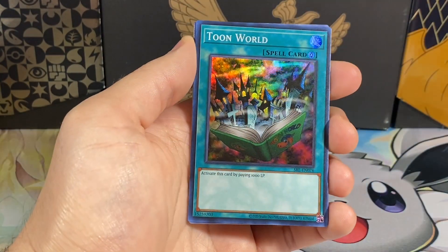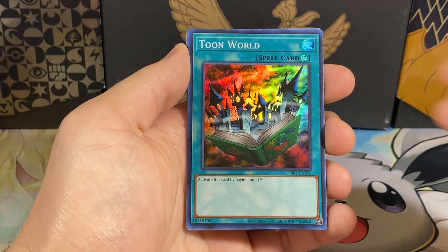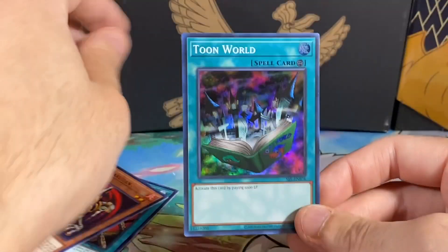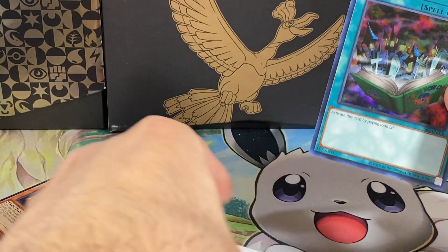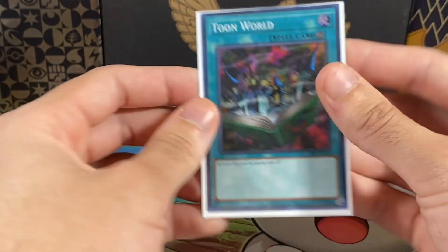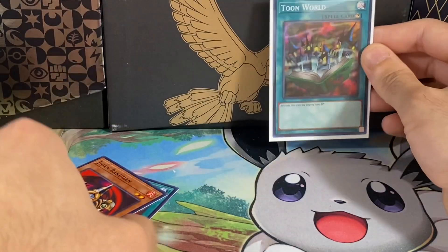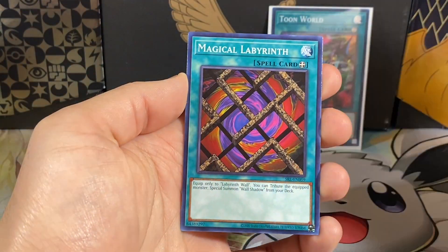A Giant Germ. And a Toon World - I think I've already pulled this. I'm not 100% sure, but we're going to sleeve it up anyway because that is a beautiful Super Rare. I keep mixing up Super and Secret, but this is indeed a Super Rare, and a very nice Super Rare nonetheless. So hopefully we haven't doubled up on it. Jigen Bakudan, Magical Labyrinth, then High Tide Geodunge - I don't even know how to say that name.